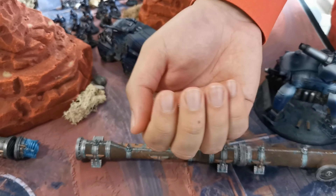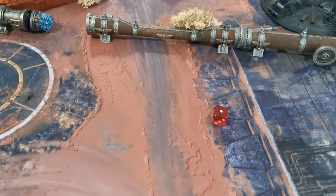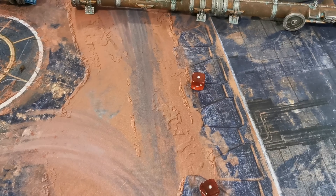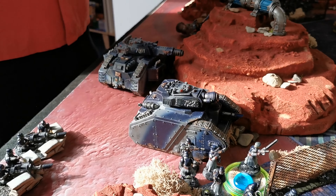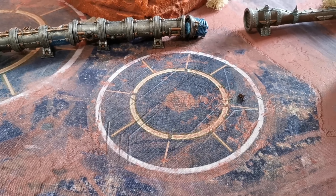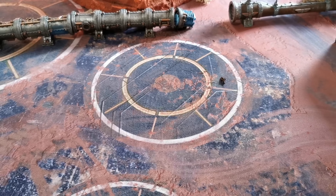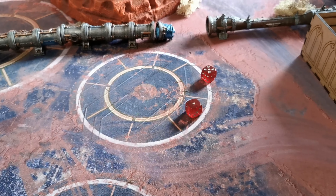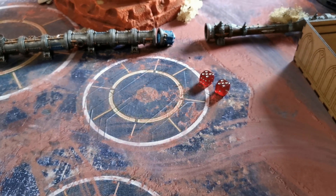The Astropath casts Night Shroud on Pask himself — success. Pask gives the order Pound Them to Dust to a Demolisher and opens up on the bikes in the middle. The Demolisher fires twice because it moved less than half its movement. With the reroll from the order, that's ten shots, resulting in five hits and two wounds — both saved. The Lascannon misses.